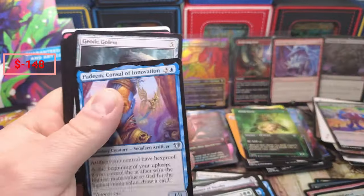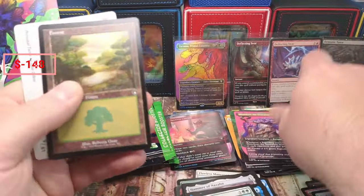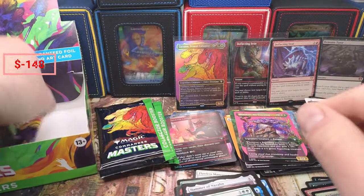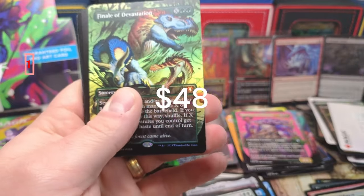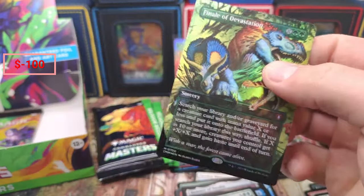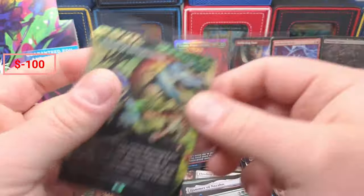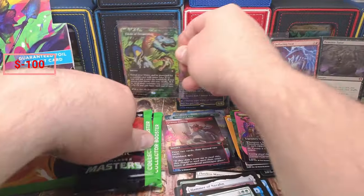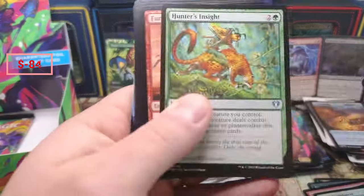Uh-oh, you know who it is — okay we got the Slimefoot, stowing away. Boom — Finale of Devastation! Oh yeah, oh yeah! Jet Medallion right after it too — holy cow, what a pack! See, these packs can be incredible and then they can be a disaster. Jet Medallion, Wrath of God okay. So we had three rares — we're probably sitting at 60 bucks on that pack.